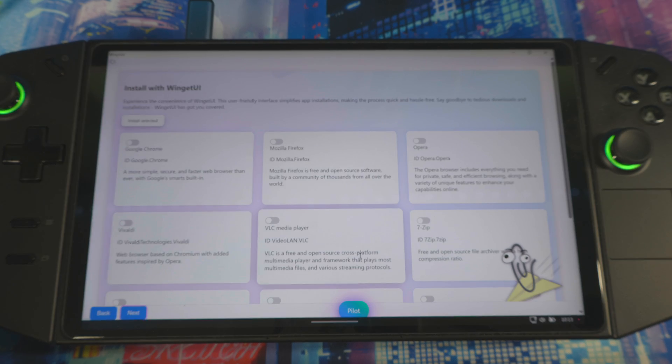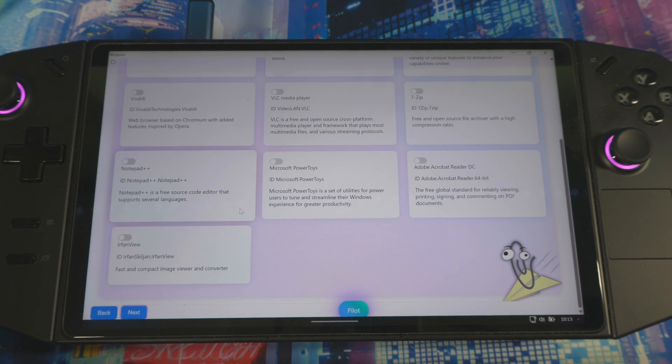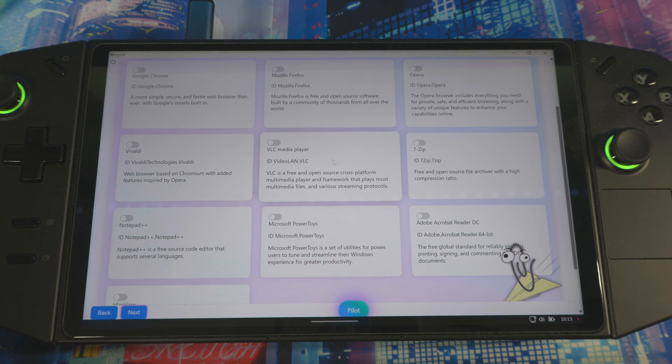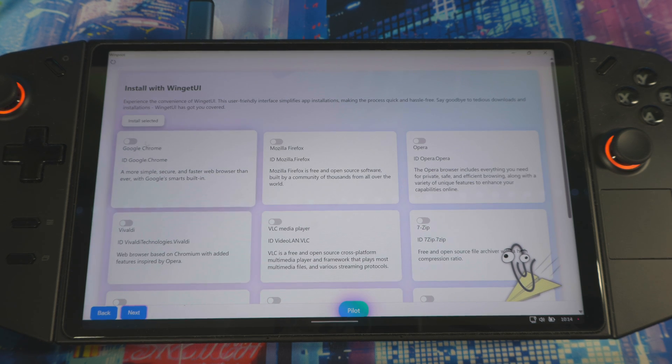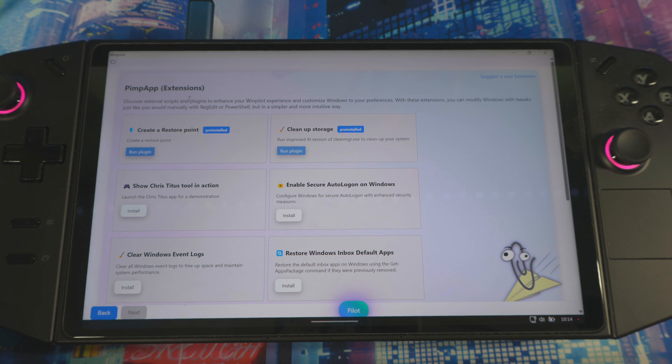Next, in here, is where you can install new apps or anything you think you might need. If you need something like 7-Zip, you can go to the website and download it, but you can do it from here as well. Adobe, Microsoft tools, Notepad, Google Chrome, Mozilla Firefox — there's a section here where you can install applications that you think you might need.